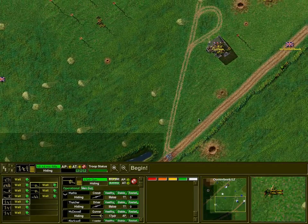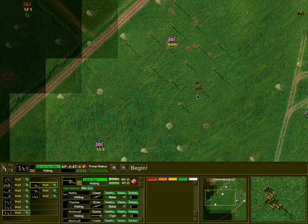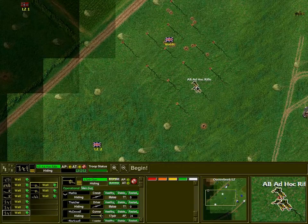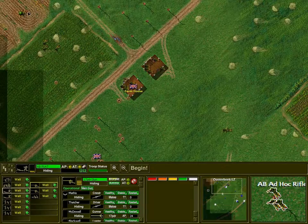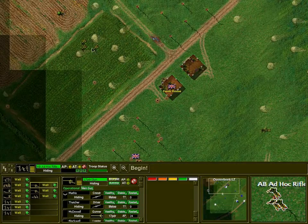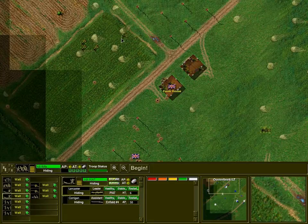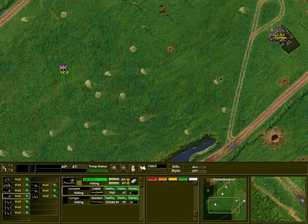We're going to have an ad hoc team here to look out here, and another ad hoc team here which will probably die — whenever I put guys in the woods, they die. We're going to have a Piat unit hidden up here for anti-tank. Ad hoc unit here, rifle guys in here, Bren gunner in here, and we'll put another Piat unit and hide it there just in case a tank shows up. Let's begin.